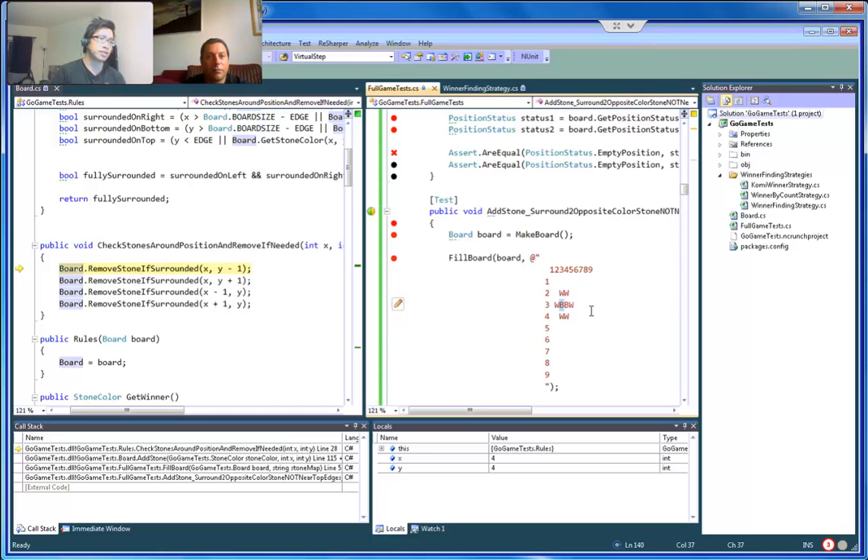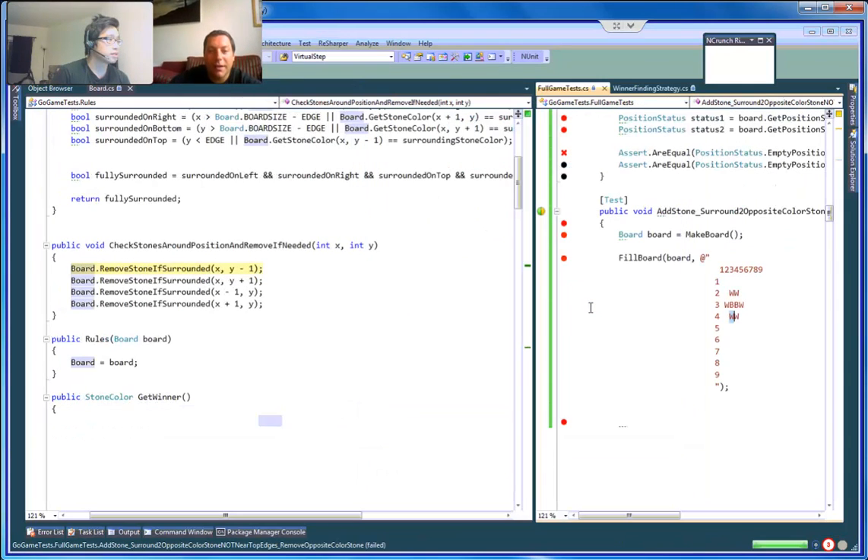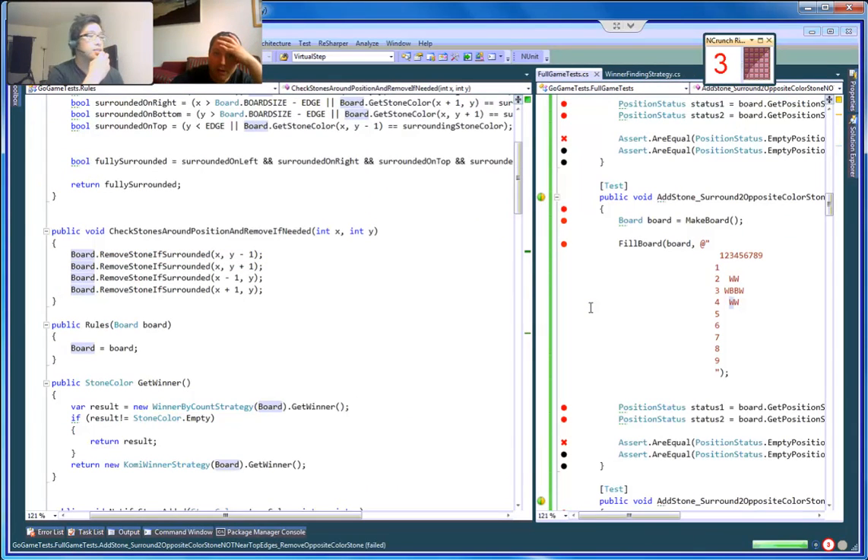I don't think the problem is with the test — I think it's our solution. The test is... we can try it right now. But I think a lot of... it just seems a little bit weird to me. It definitely feels weird. I agree. It's more of a 'what if this happened?' scenario.